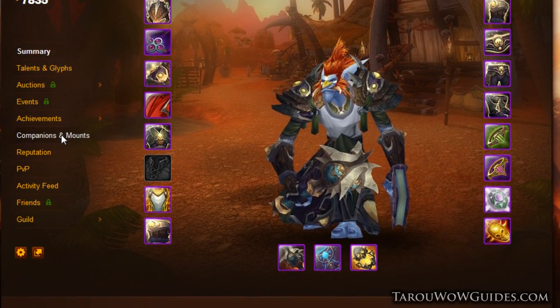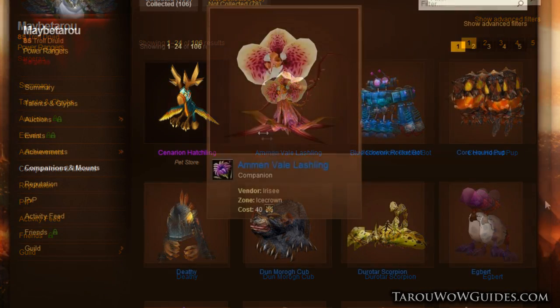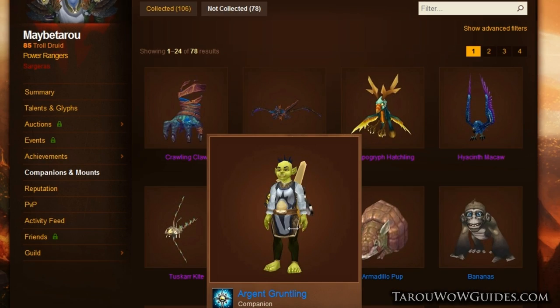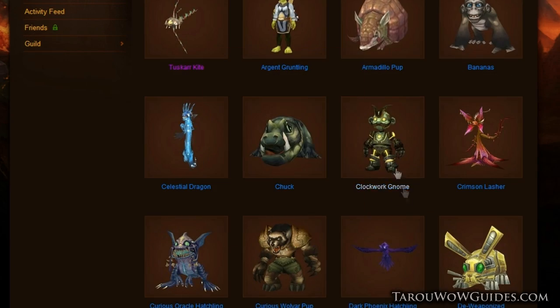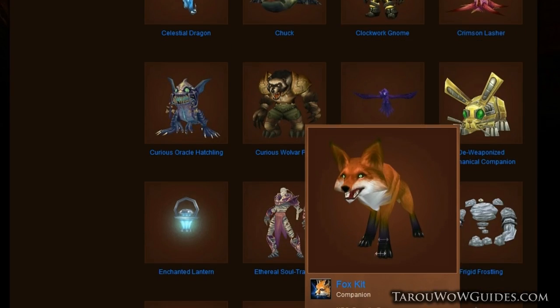First, go to your character's profile and on the left hand side click companions and mounts. It'll pull up all the companions and mounts you've collected, but even better, it'll show you what you don't have yet. Sure there's an add-on for this, but I prefer this way so I can do research a little easier on WoWhead if Blizzard doesn't provide enough information on where to get the pet or mount.